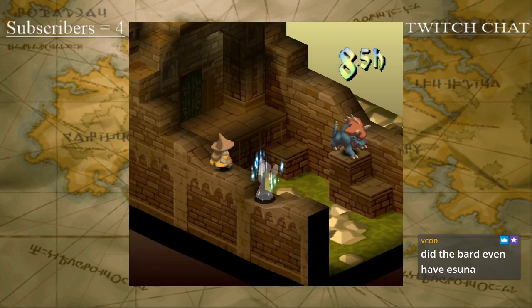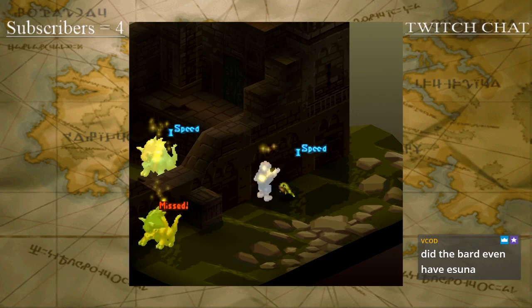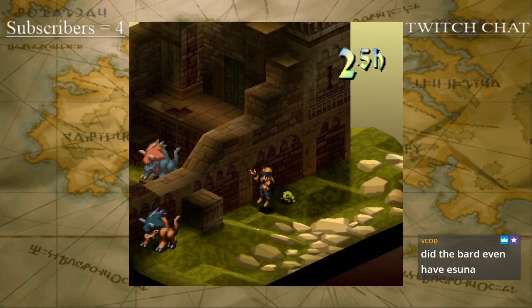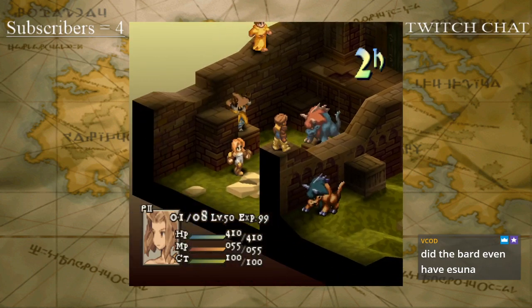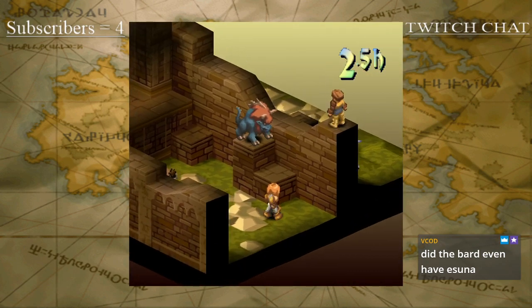It's kinda nice he's keeping his back to the wall, because that way only one unit can hit him at a time. Another Death? Oh no, yeah, that is a Death proc.